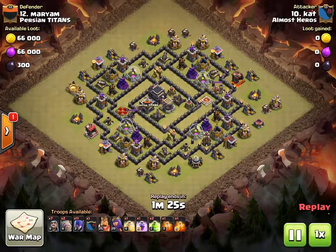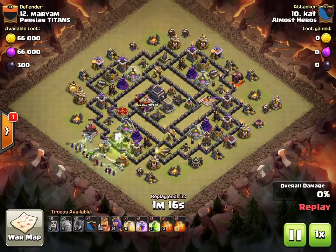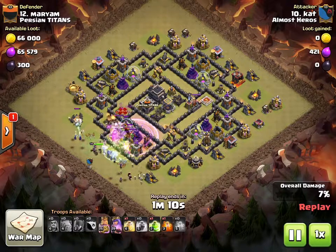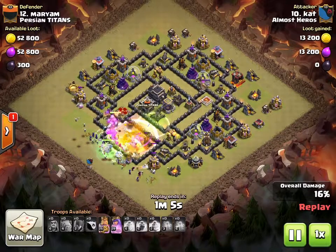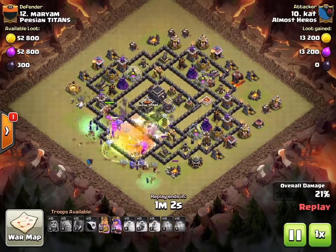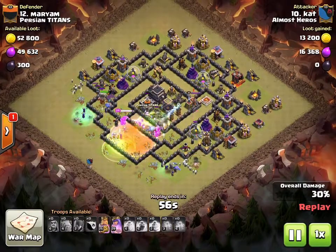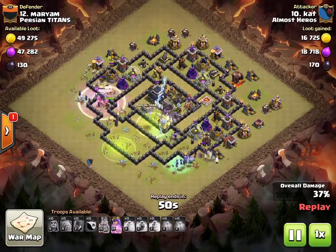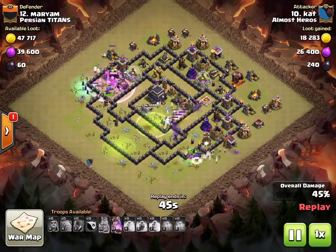Now we're going to look at a new variation of the witch slap. The golem's going in — it's like a witch slap but with no healers; all the witches and everything goes straight in. All troops and spells are already dropped. All she has left is the king and queen abilities. The witches and wizards just wreck — they do so well — along with those couple bowlers in the middle. A lot of troops walked around the outside, which is actually good.